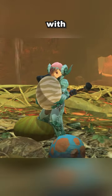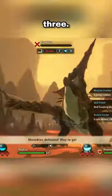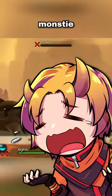Rule 1: You can only leave a den with an egg three times per area. Rule 2: You must get the egg at the first den you see. Rule 3: If a monstie faints, your monstie is considered dead.